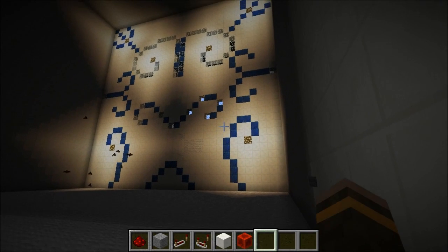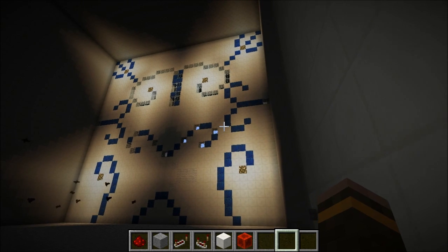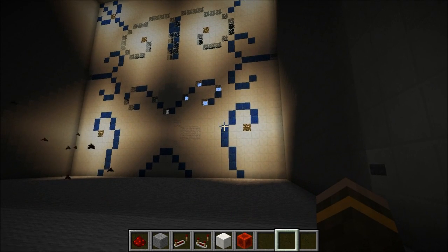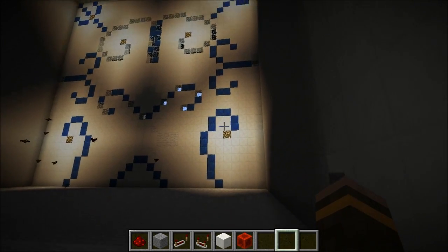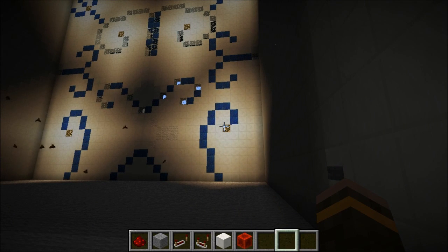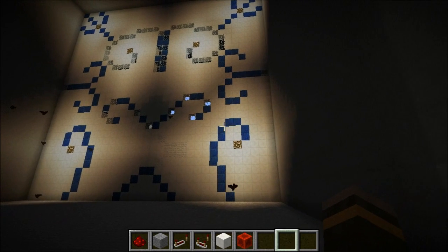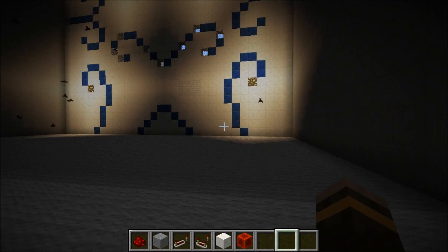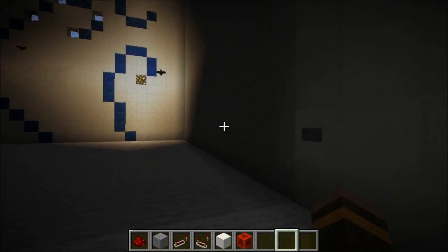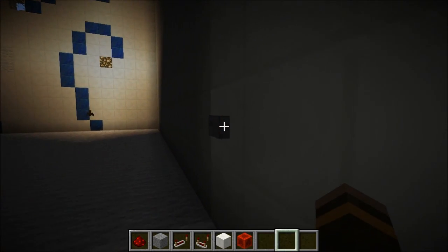Hey guys, what is up? Above Ordinary here with a 32x32 piston door, and this is for you guys, the subscribers. You guys have really been awesome throughout the couple months we've been up. I hope you guys really enjoy our content and I really try to put out quality content for you guys. And so here we have it, a 32x32 piston door — no sand — and it's pretty fast, and I'm pretty sure it's the biggest one we've seen so far.